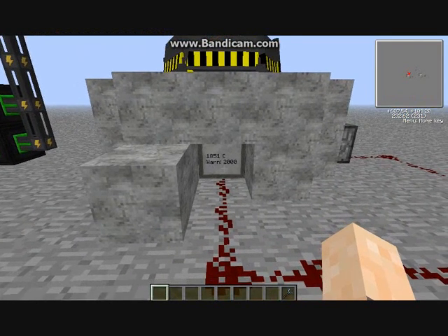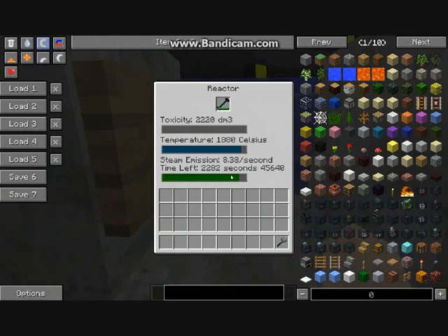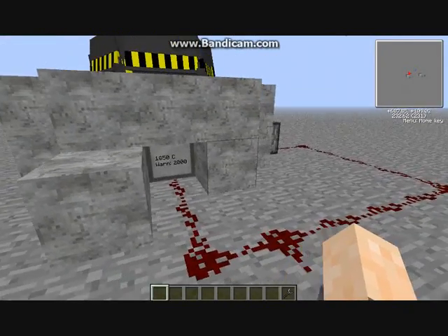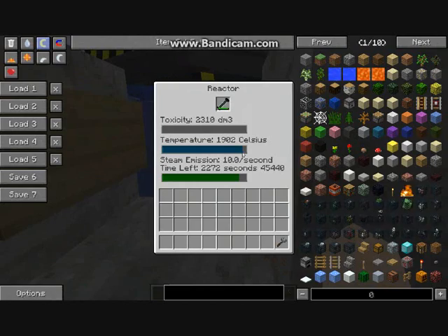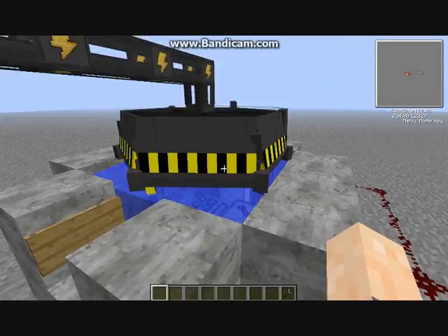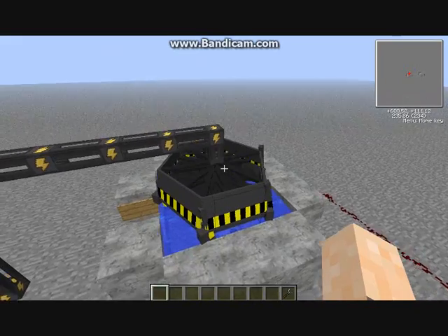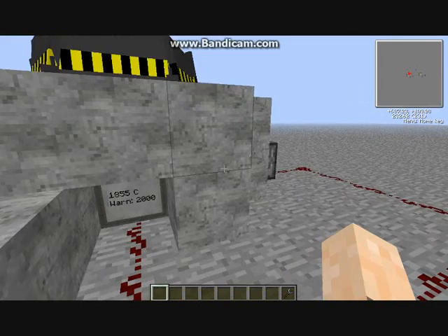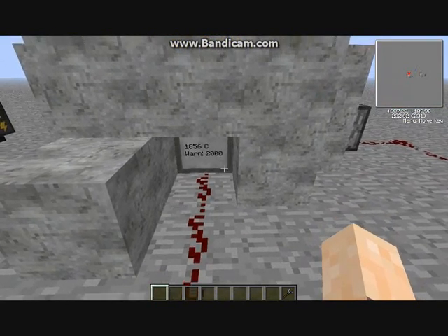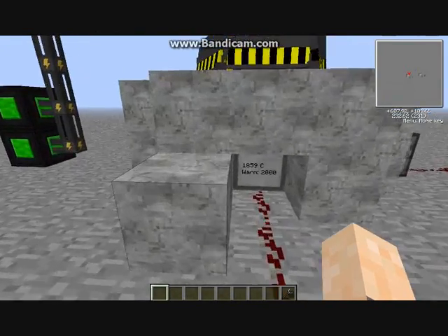That's the full machine process. The reactor is now at 1850 and stays pretty stable at this temperature. If I stop clicking the temperature rises rapidly. As you can see it's going to explode — please explode, it'll be so cool! It's at 2000 now. I've been waiting about 10 minutes and it hasn't gone up much more.